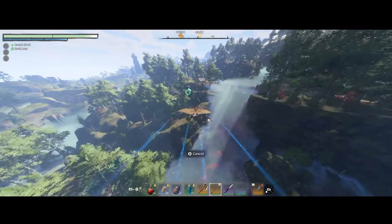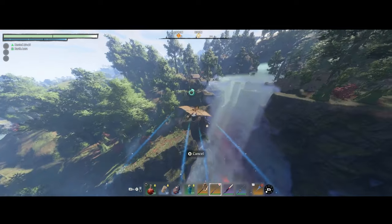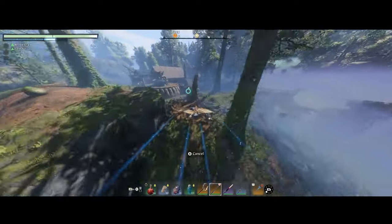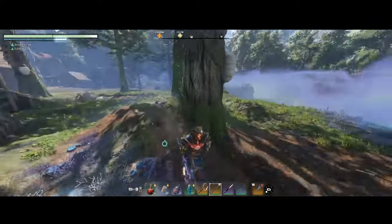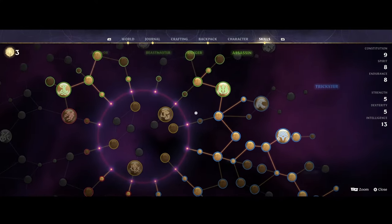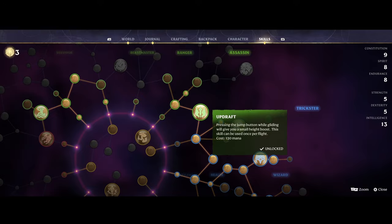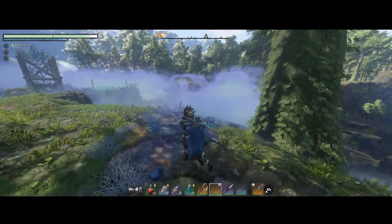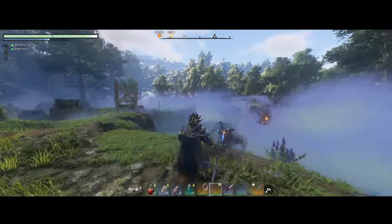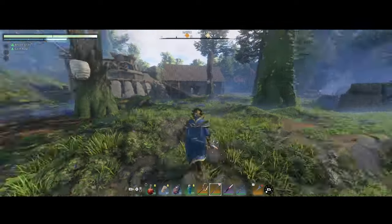If you do not have the updraft ability, you can always just go to where the bridge is over there and make your way across to the village itself.